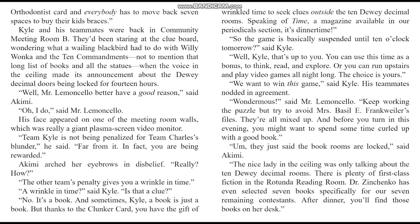Well, Mr. Lemoncello better have a good reason, said Akimi. Oh, I do, said Mr. Lemoncello — his face appeared on one of the meeting room walls, which was really a giant plasma screen video monitor. Team Kyle is not being penalized for Team Charles' blunder. Far from it — in fact, you are being rewarded. The other team's penalty gives you a wrinkle in time. A wrinkle in time — is that a clue? No, it's a book. And sometimes, Kyle, a book is just a book. Thanks to the clunker card, you have the gift of wrinkled time to seek clues outside the Ten Dewey Decimal rooms. It's dinner time — so the game is basically suspended until 10 o'clock tomorrow. You can use this time as a bonus to think, read, and explore, or you can run upstairs and play video games all night long. The choice is yours. We want to win this game, said Kyle.